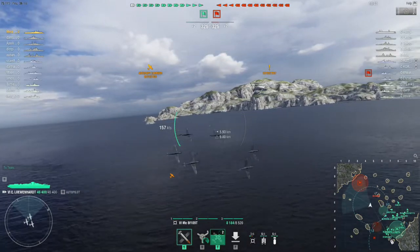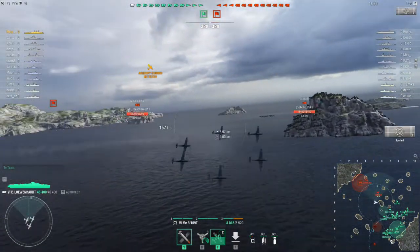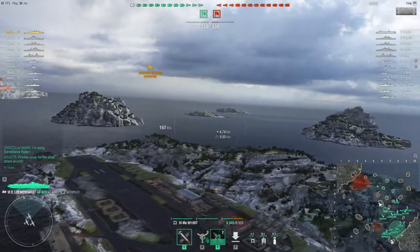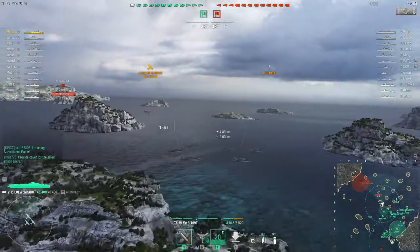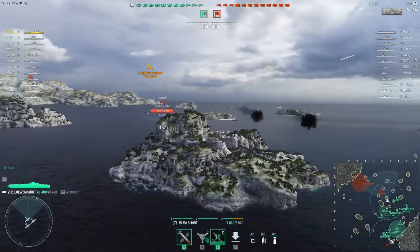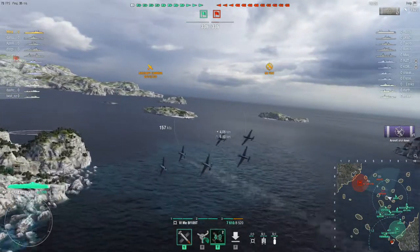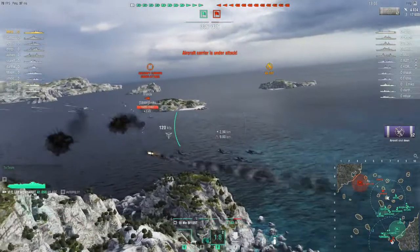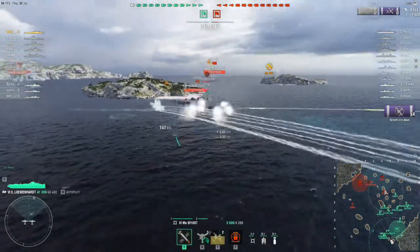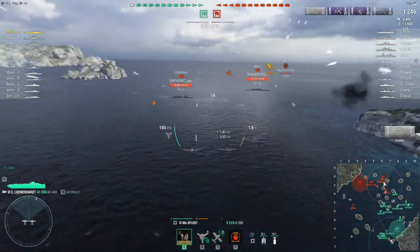I want to show something I don't see a lot of CV captains doing — not saying I do it better, just a little differently, especially when you're bottom-tier CV. I'm not trying to attack this Benson yet. I'm lining up an attack, but my goal is to keep him lit up so my destroyers can get into position. At the beginning of the battle it's an information war — you're trying to figure out where they're at, and as long as their CV isn't spotting our DDs, we're trying to get him lined up so we can start attacking without getting killed by his AA.